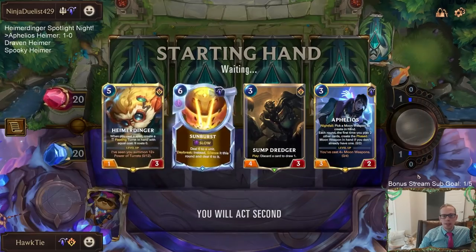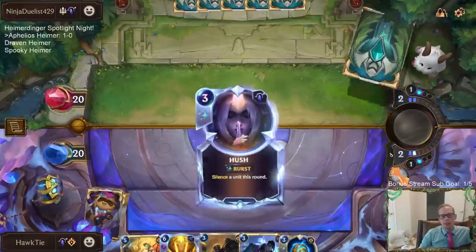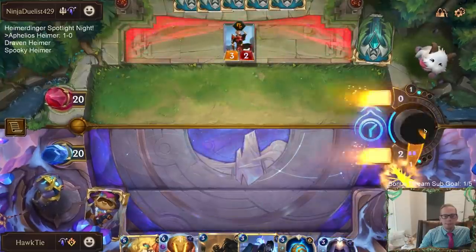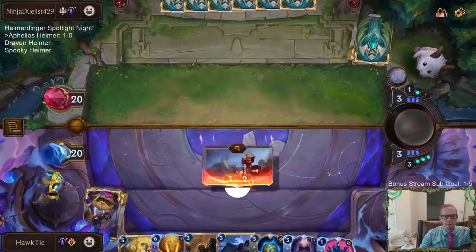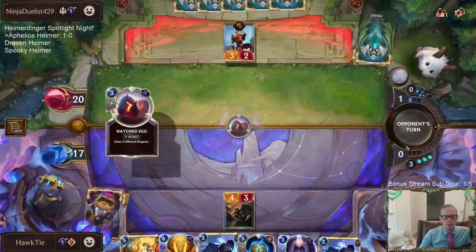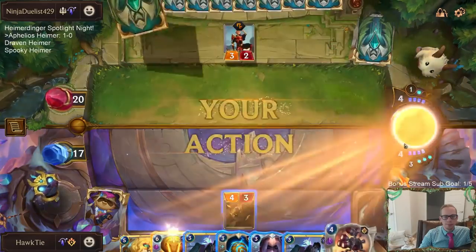I have to mulligan Heimer from the opener — just so weak to Single Combat, Screeching Dragon, all that kind of stuff. I would like to draw a Tri-Beam Improbulator. Yeah, their hand is great. Tri-Beam!